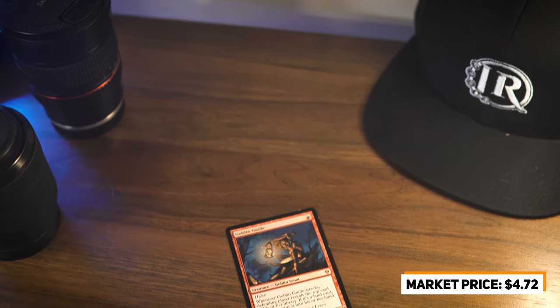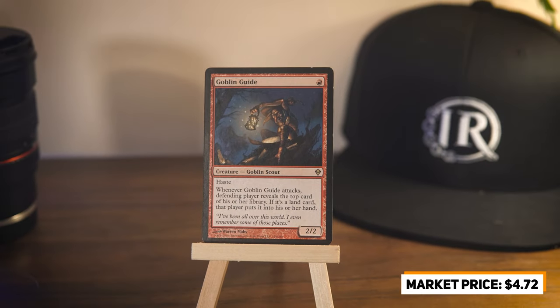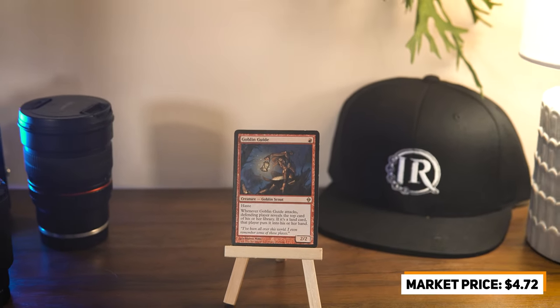Skipping over black, we go straight to red with an original printing of Goblin Guide. We've had Goblin Guide in the binder before, but not the original Zendikar version — previously we had a promo. There's not a ton to say other than how good it is in an aggro deck: a one-mana 2/2 with haste that might give your opponent a land, but the ability to deal damage that quickly is exactly what Mono-Red and Boros aggro want. It's a flagship creature for modern aggressive decks — get it down early and win as quickly as possible.